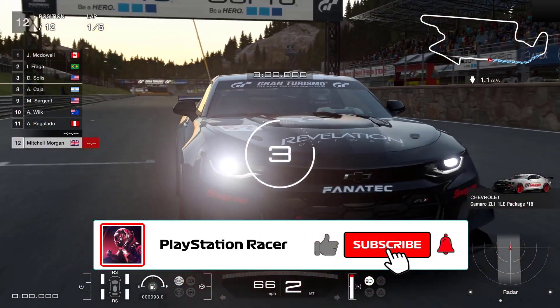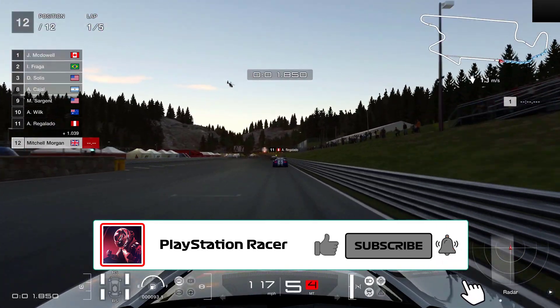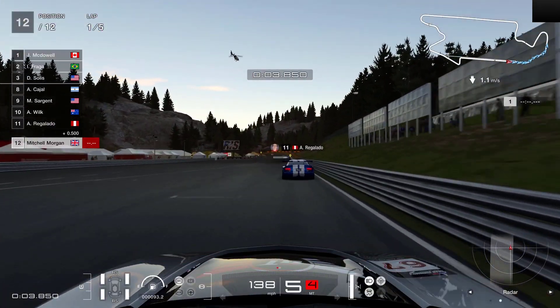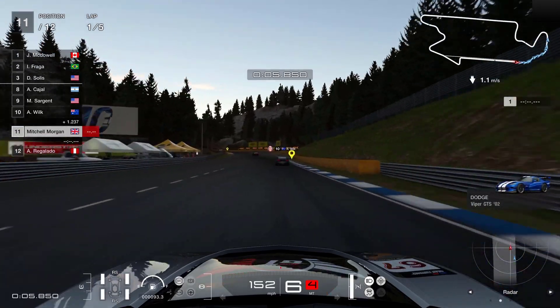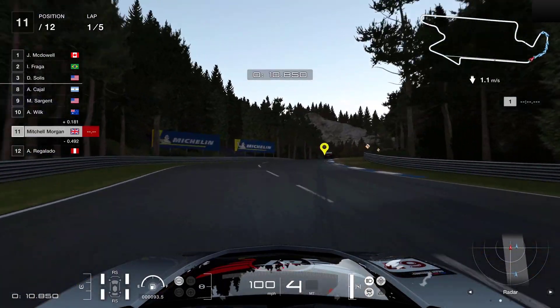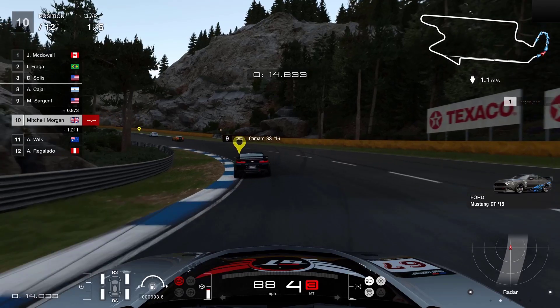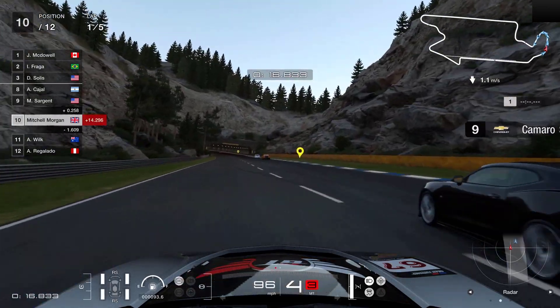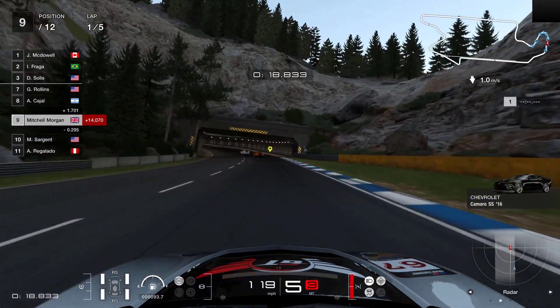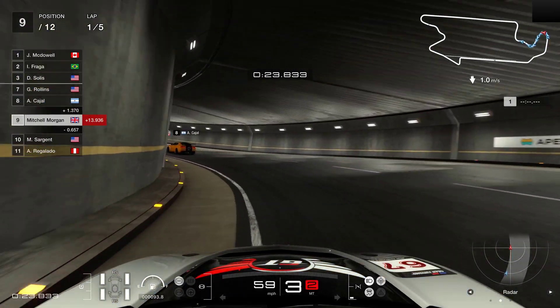So here we go. No need to worry about fuel and tires for this particular race. What we have to be mindful of is the power and speed of this Camaro, especially as we're going through traffic. We want to try and keep this clean. We need to pick our overtakes and also be very careful about when we're accelerating.